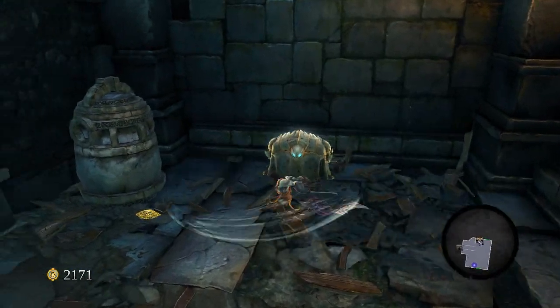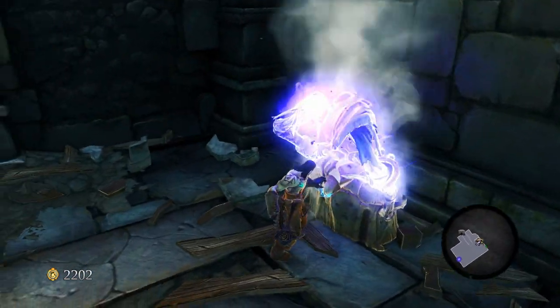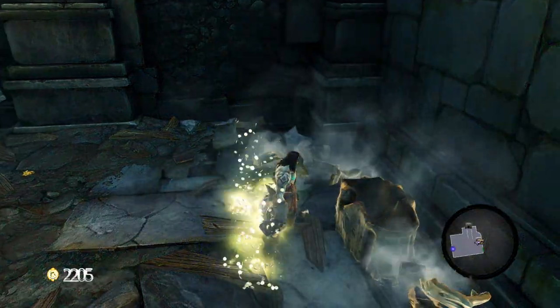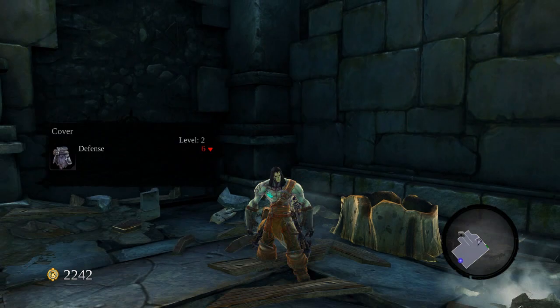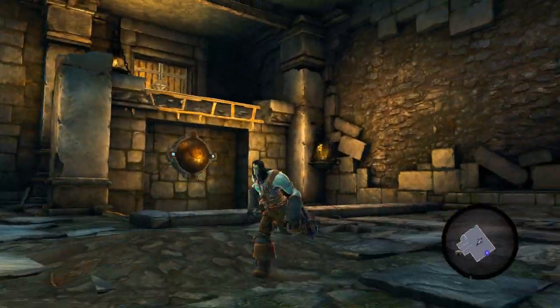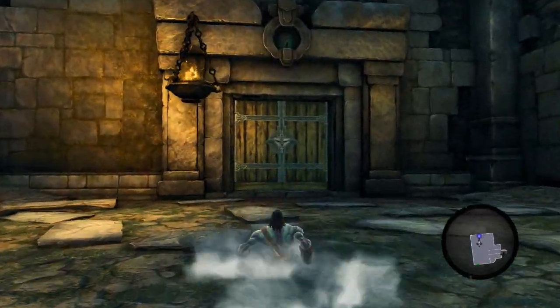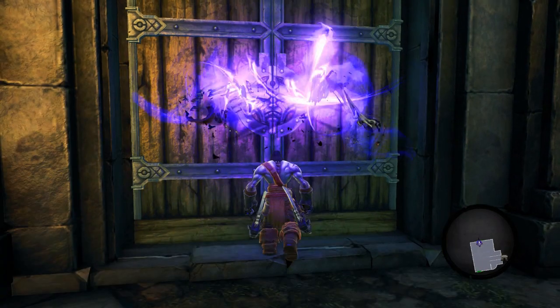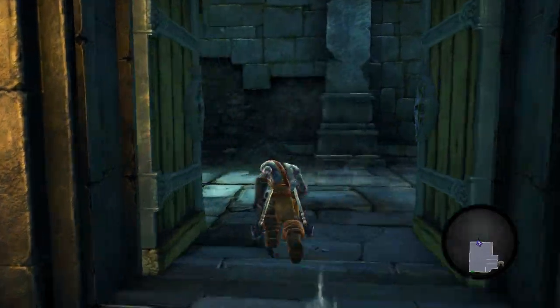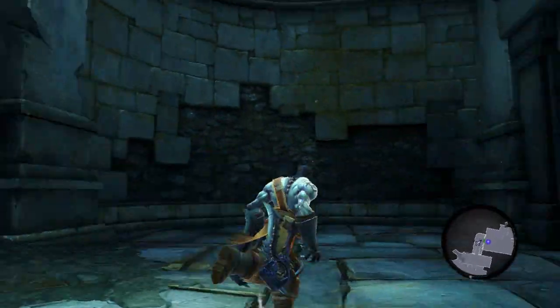There's a chest — well, it was worth coming in here. Death has his raven perform tasks to open things for him — my kind of guy. I think we can go through here... the gate's shut, as I suspected.